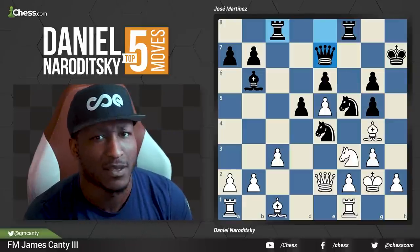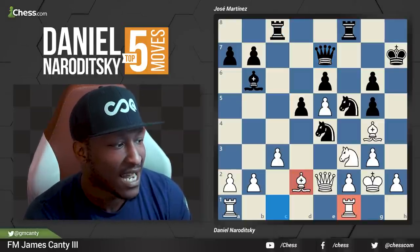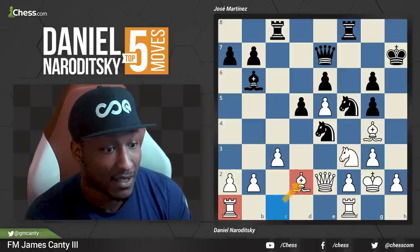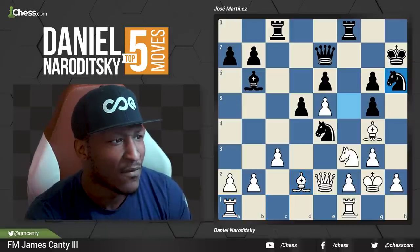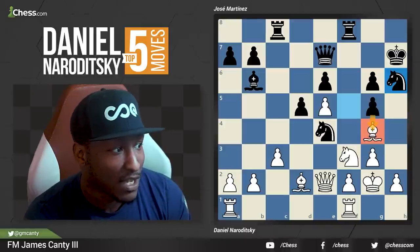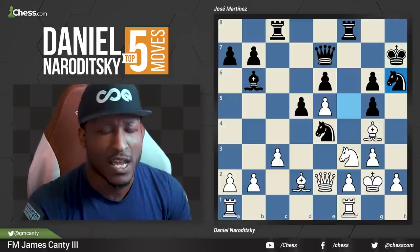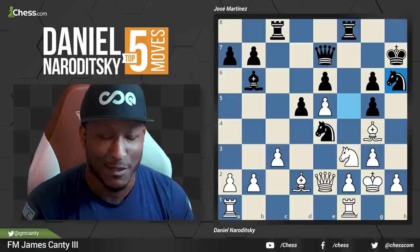We need all our pieces in the game, so this next move makes total sense from Daniel — bishop to D2, connect the rooks. My bishop is better on D2 than it was on C1, and my rook can finally get into the game. Now from Yaspo, knight H6 — a very logical move, attacking the bishop. If you move this bishop, I'm going to play G4. So you might play H3 or move the knight to defend the bishop on G4. What did Daniel Naroditsky play in this position? White to move.